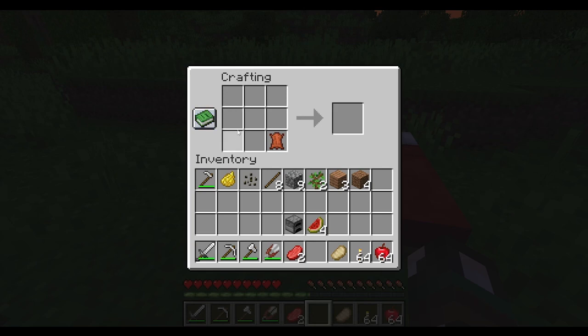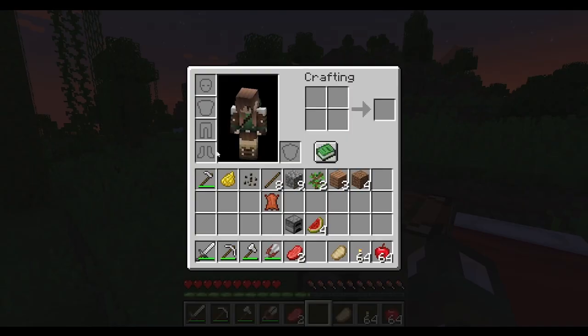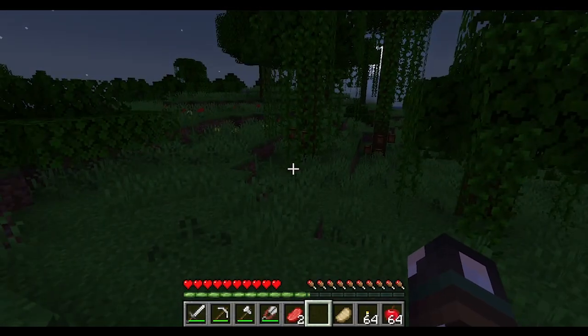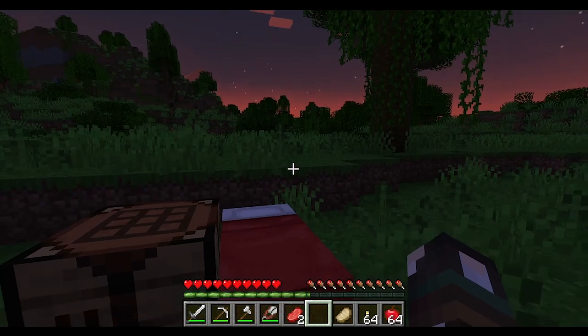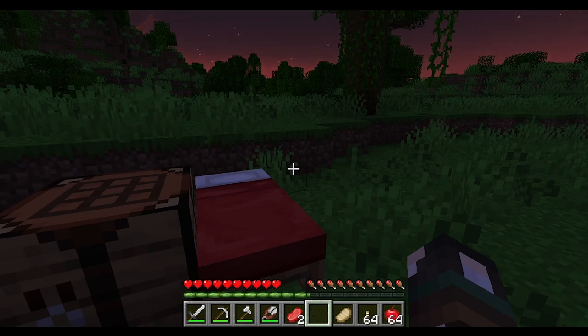Armor helps your defense and reduces how much damage you take. You can put armor in the armor slots in your inventory and also carry a shield. In caves, if you don't have a torch, mobs will spawn and usually hone in on one player.